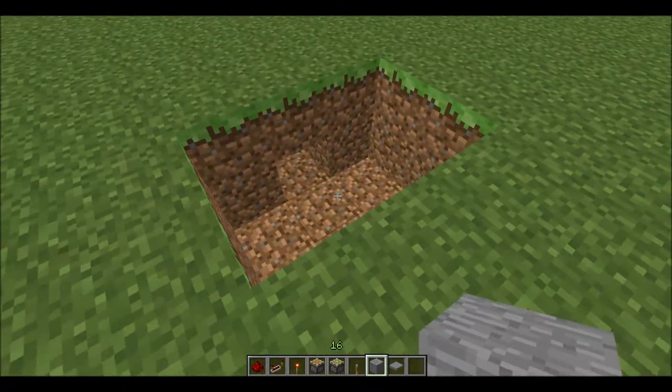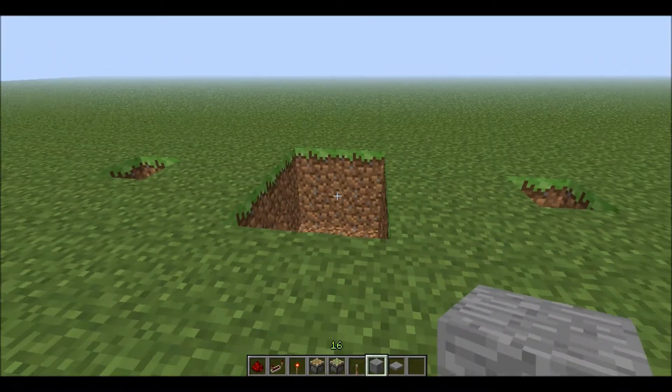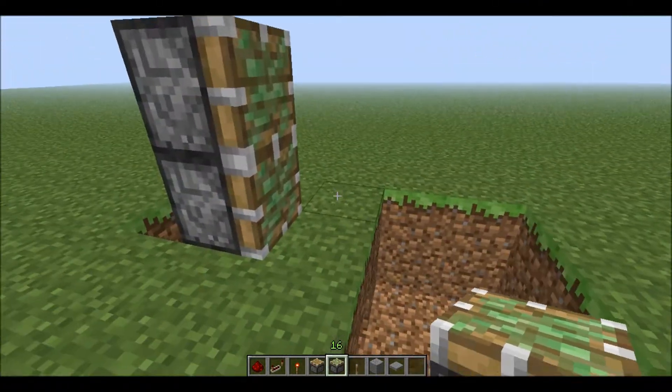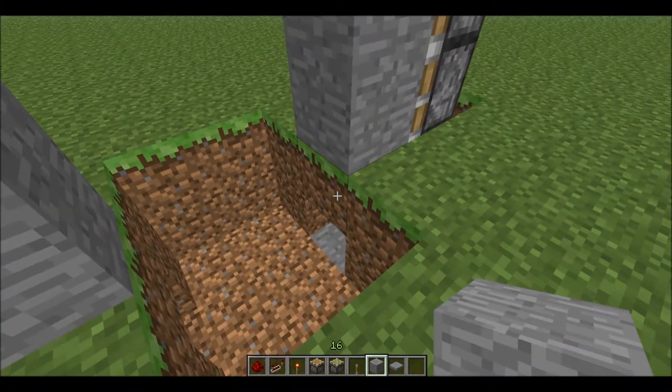Go out 3 on each side as well and make an indent on the top like so. Then take the pistons, lay them down right in front of the indent, and put the block on them that you want your doorway to be made out of.